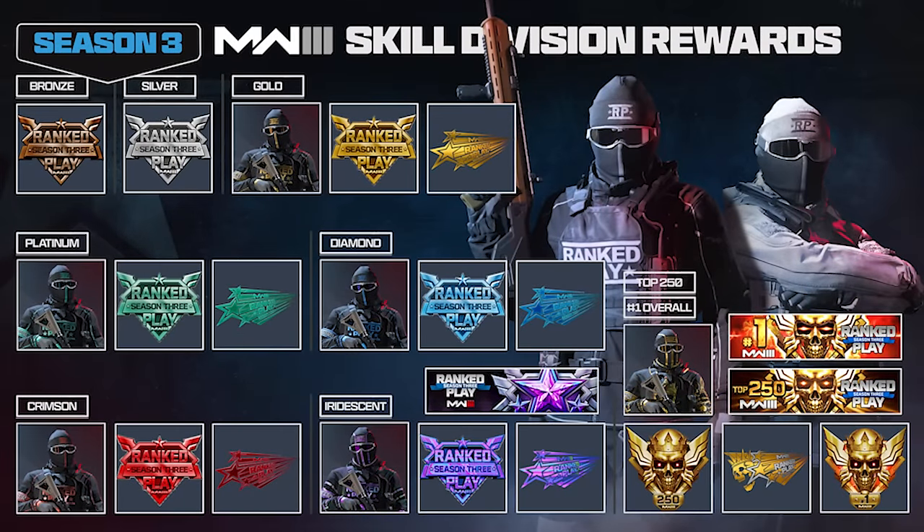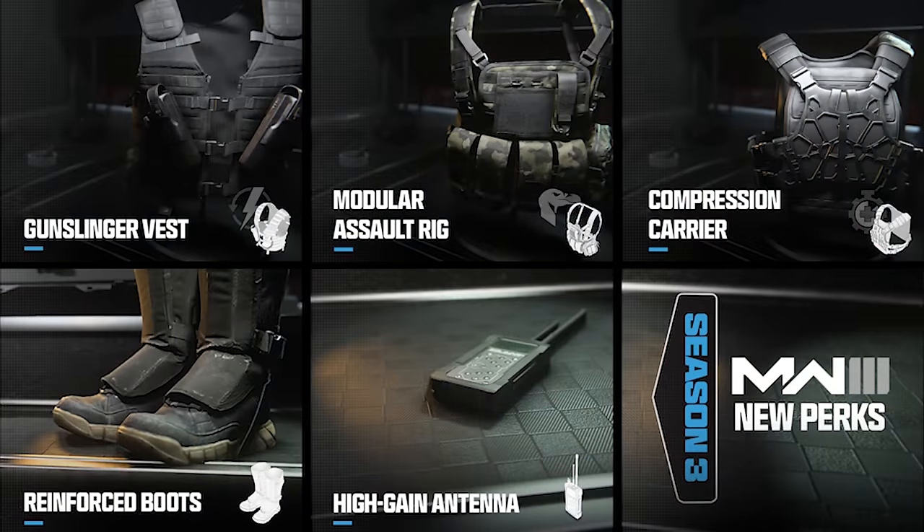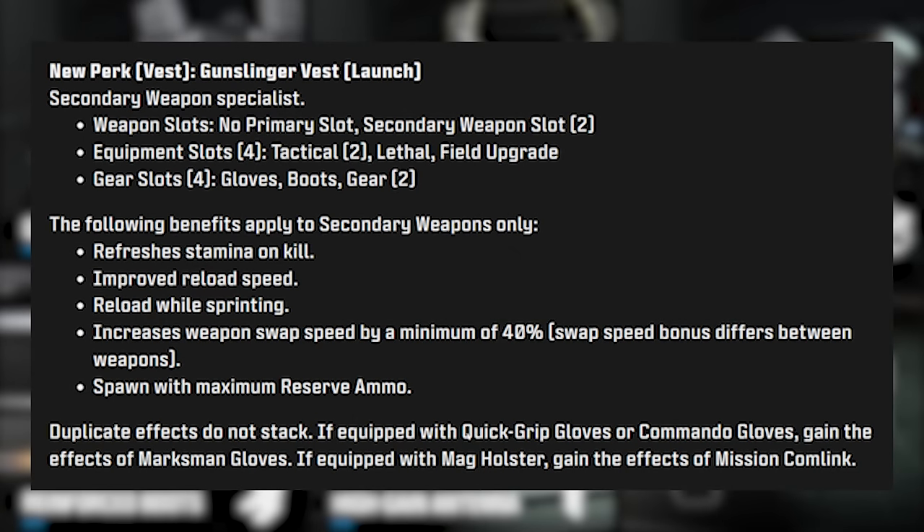We're getting some new perks and equipment both at launch and during the season. Coming at launch are five new perks for multiplayer. First is the Gunslinger Vest — a secondary weapon specialist vest meaning you get no primary slot but two secondary weapon slots. This vest also allows two tacticals, one lethal, and a field upgrade, alongside gloves, boots, and two pieces of gear. Benefits include refreshed stamina on kills, improved reload speed, reloading while sprinting, increased weapon swap speed by a minimum of 40%, and you spawn with max ammo.